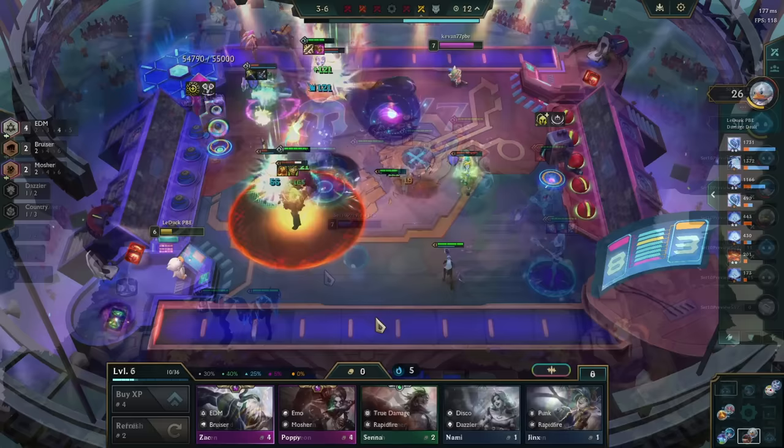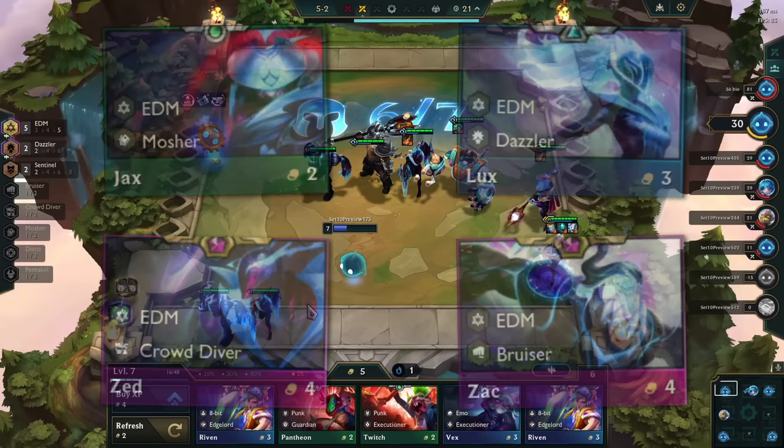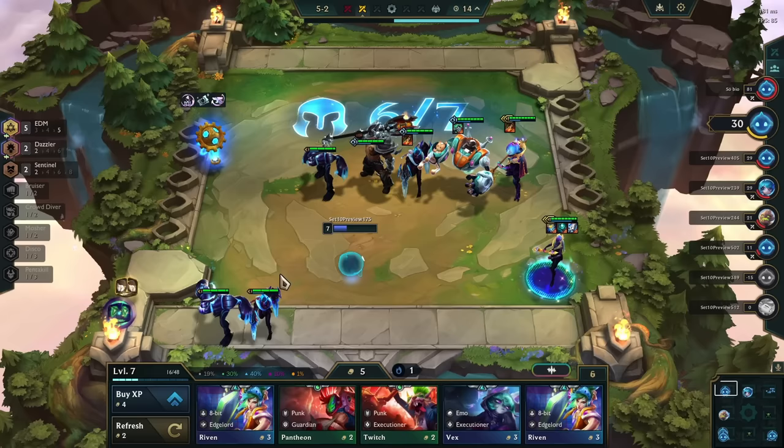EDM has a total of 4 units: Jax, Lux, Zed, and Zac. The trait activates if you field at least two of these units. Technically, you only need one if you happen to find an EDM headliner that gives plus one to the trait, but that's kinda pointless. Once the trait is activated,